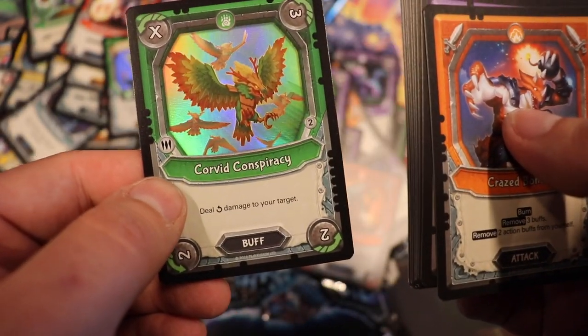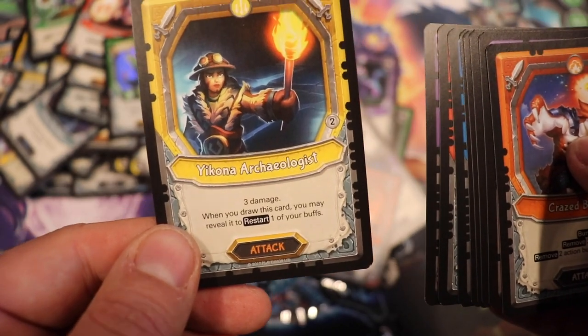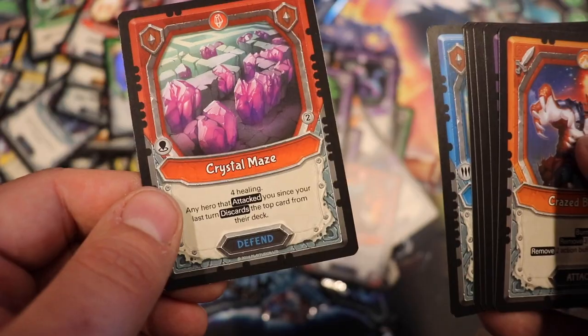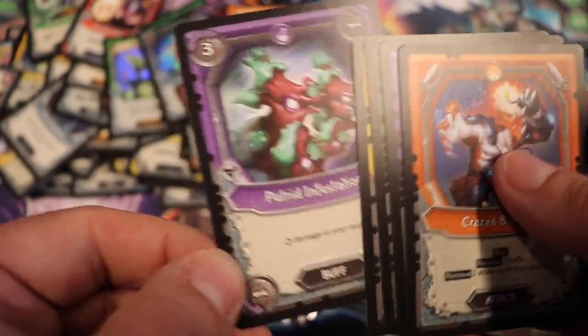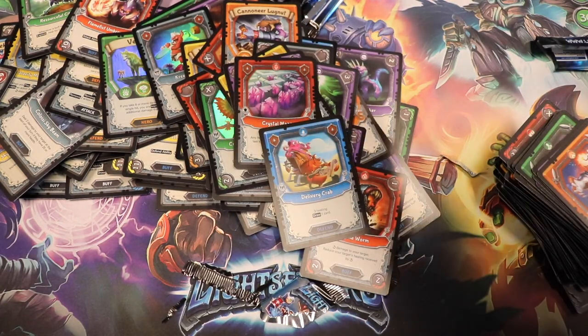Foil: Corvid Conspiracy. We have a Yakona Archaeologist, Ritual of Sacrifice, Crystal Maze, Delivery Crab, and the rest are common. Something felt really lackluster about that pack — not even sure why.